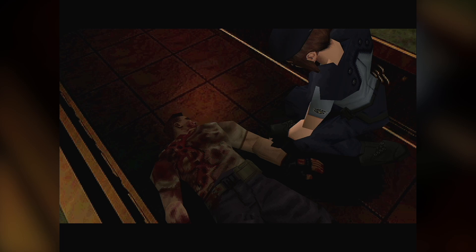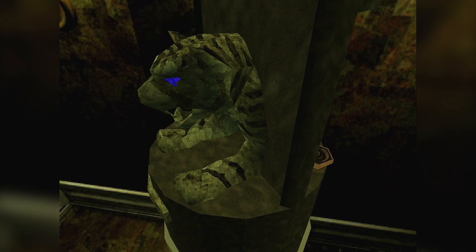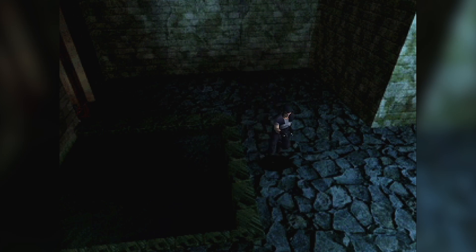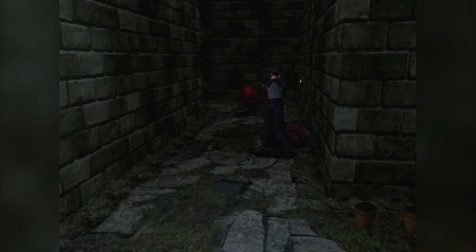Jill could easily avoid the snake, escaping unscathed with one of the crests. After getting the remaining crests hidden behind interesting puzzles, it's time to leave the mansion and head to the courtyard, which doesn't seem any safer. The courtyard is kind of a central piece in the game, linking all main areas. While relatively small, it's packed with dogs that can get annoying if they succeed in cornering us — these are the enemies I hate the most, due to their invincibility frames.